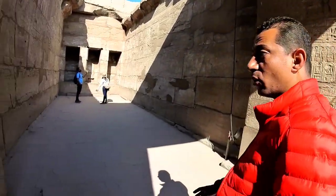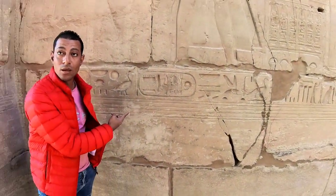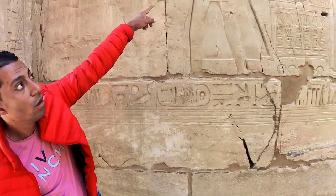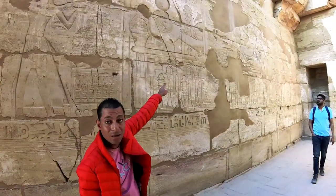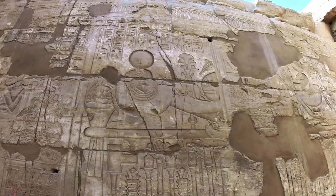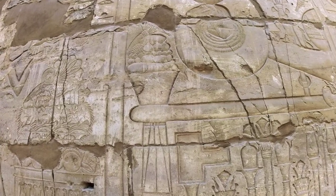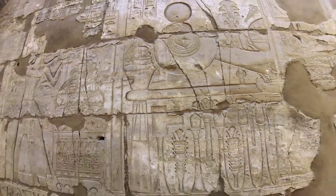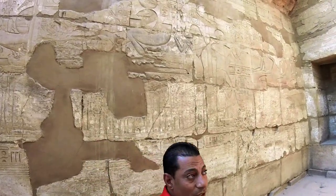The king built the holy room — the king is shown offering for Amun. We can see here the king making an offering of holy wood to Amun. Behind the boat we can see a fruit basket with pomegranates and grapes. This holy boat was used for celebration every year.